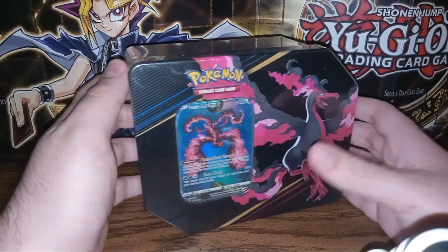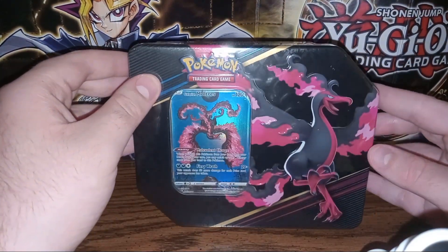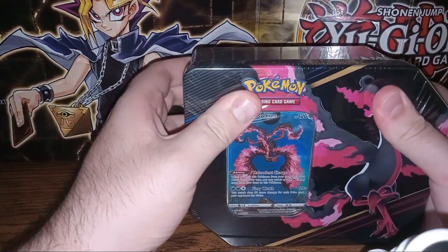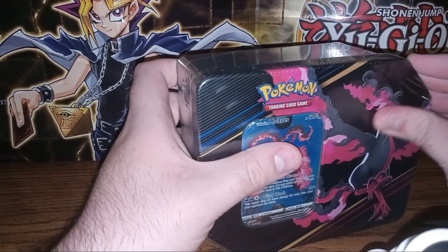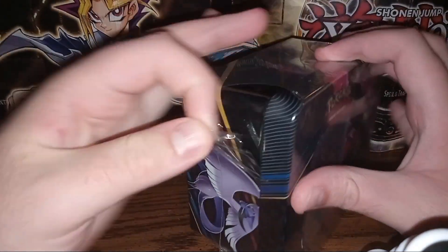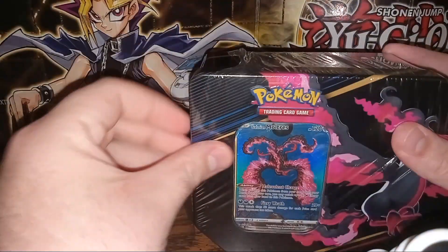Hello, my name is Warrior3456 and today we will be opening a Crown Zenith Galarian Bird Tin. We're gonna go ahead and open it here. So we're opening a Moltres Tin. I've opened the Galarian Articuno Tin already, so we're gonna go ahead and just rip right into this bad boy here.